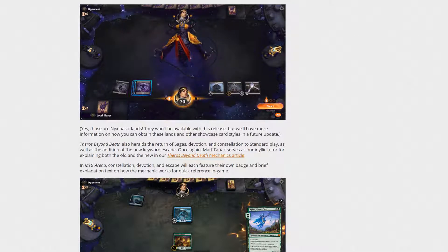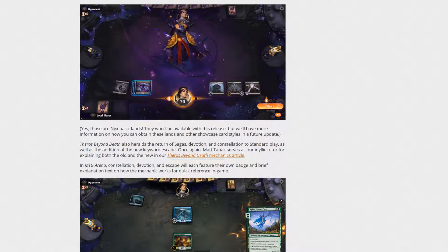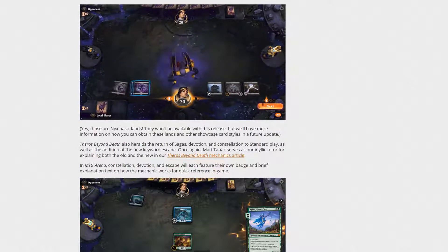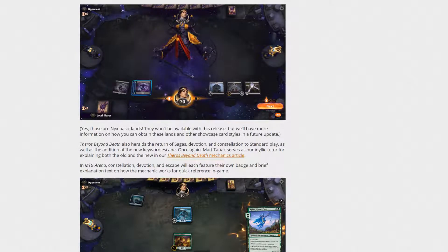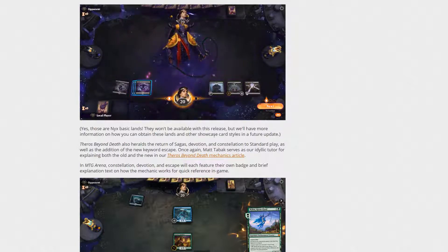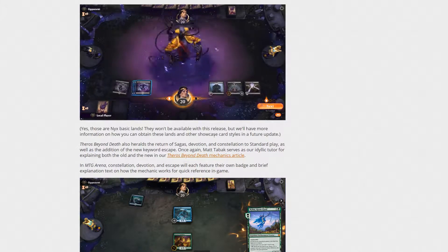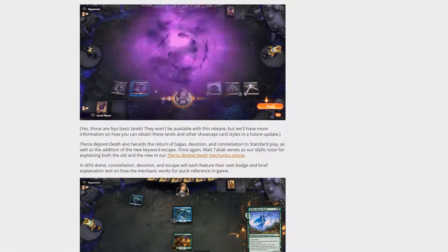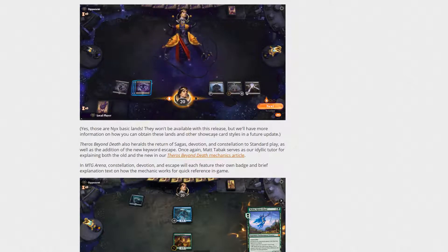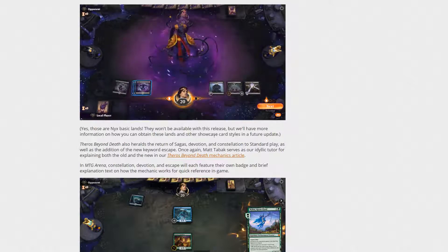Similar to Throne of Eldraine where they had showcase cards as event rewards, I assume these are going to be part of it. Because there are fewer showcase frames this time — gods and demigods — I'm going to assume it might be three each: one demigod, one god, and one Nyx land. The Nyx land will probably be the final reward, since Basic Lands are in every deck. I previously said you'd have to unlock them, which ended up being true.